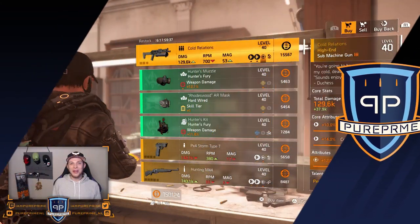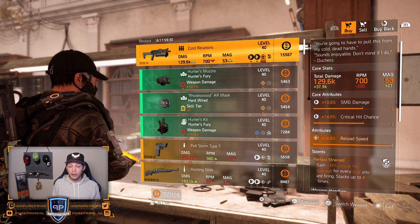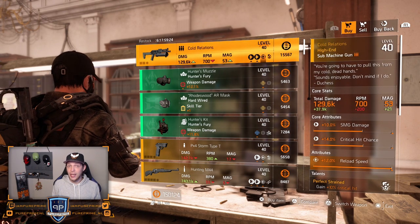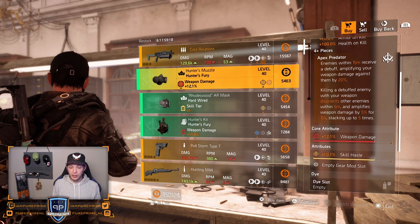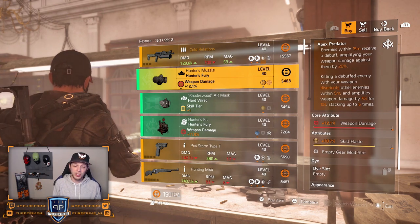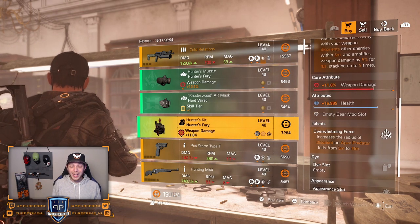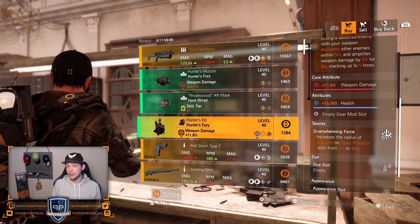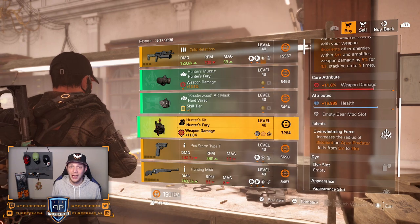Over to the clan vendor. The Cold Relations named SMG has maxed out reload speed and Perfect Strain. If you want to pick this up, go for the SMG damage — this gives you the most boost in damage. Over to the Hunter's Fury mask: 12.1% weapon damage roll with skill haste. Hardwired crafted — never buy it. Hunter's Fury chest: 11.8% weapon damage, almost 17k health, and Overwhelming Force as the talent, but leave it here — 11.8% weapon damage is too low and you don't want health on there.